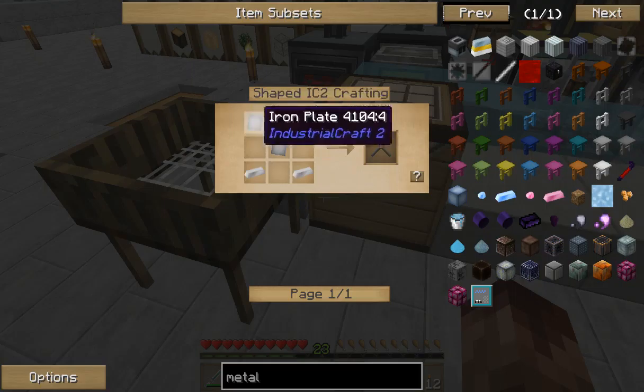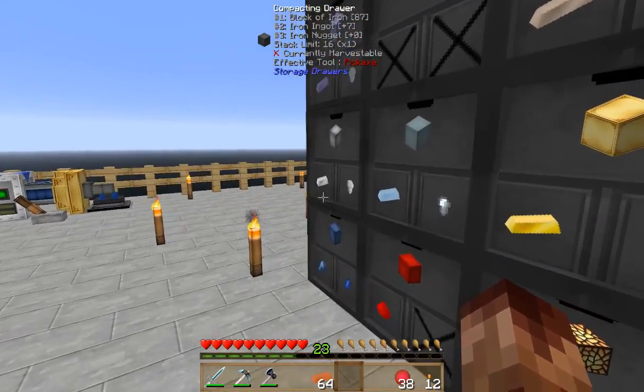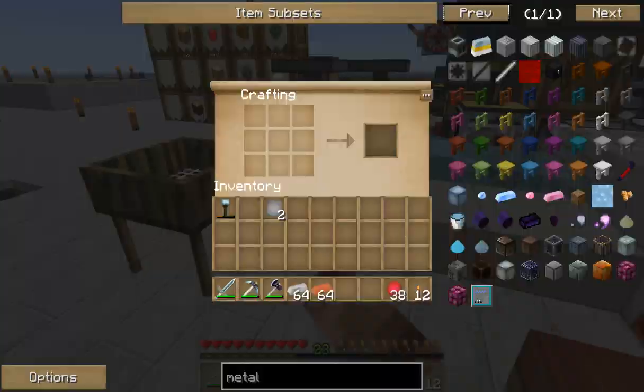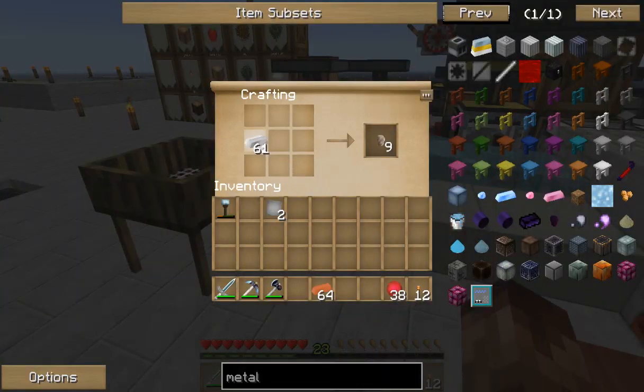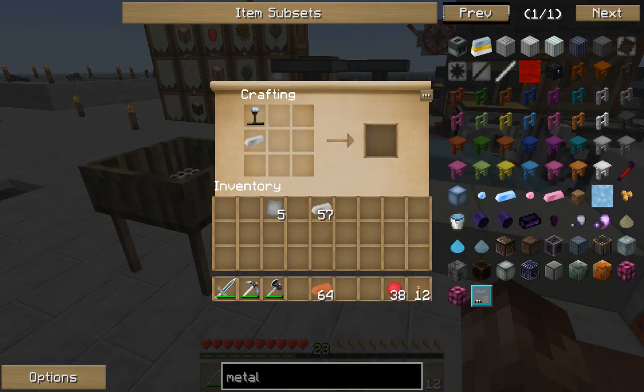Metal cutters - it says three iron plates and two pieces of iron. So I'm just going to grab a stack of that. We need one, two, three. And I'm going to have to remake a forge hammer. So we got the cutters.